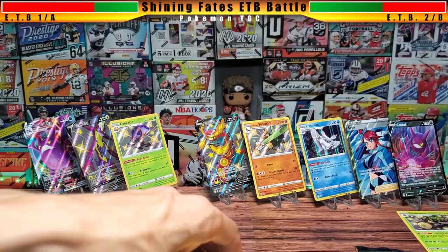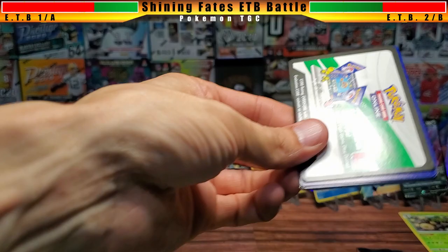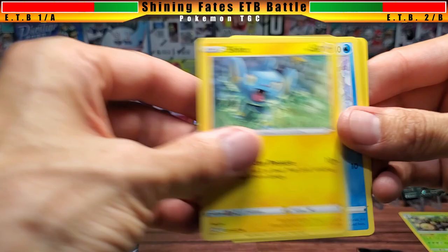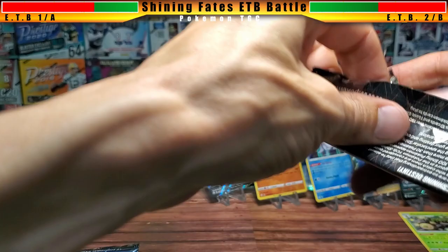On to the next round — the marching band never showed up, so I'll have to complain about that. Here's one more code card for you. Box one pack: Thwacky, Snom, Grooky, Spinarak, Shinx, Horsea, then Morpeko reverse holo once again, and a Celebi non-holographic going into the discard pile.